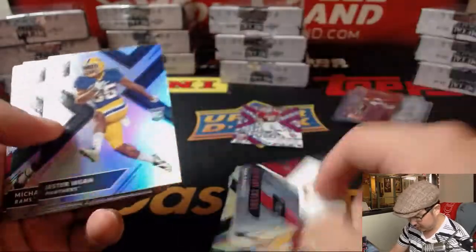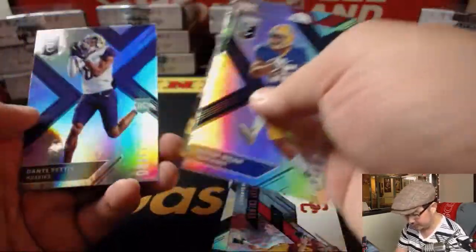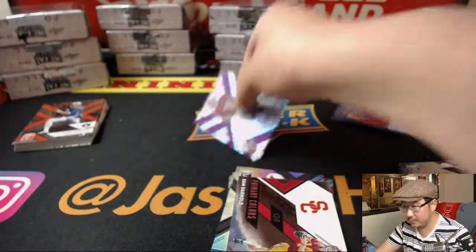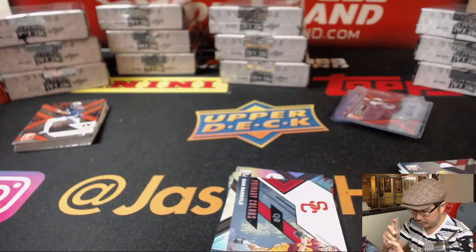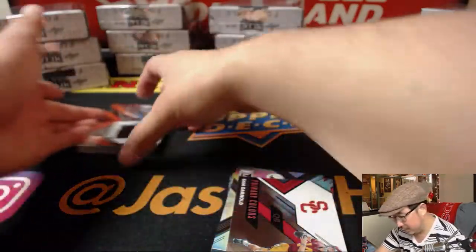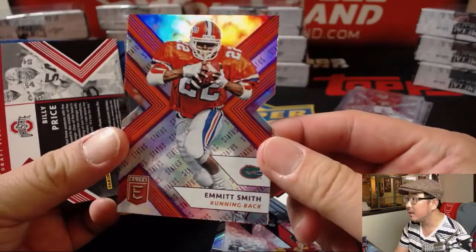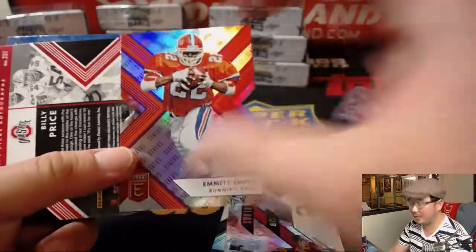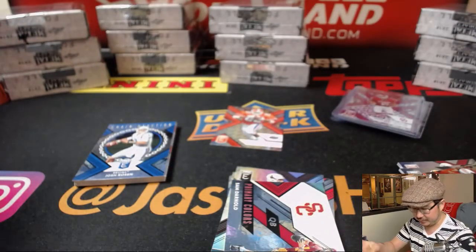There's Sam Darnold. And the last one — there's Emmitt Smith. I keep forgetting that Emmitt Smith went to Florida. Billy Price is your autograph. There's the Ohio State — the other OSU.